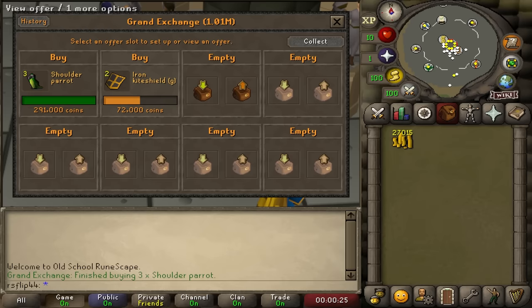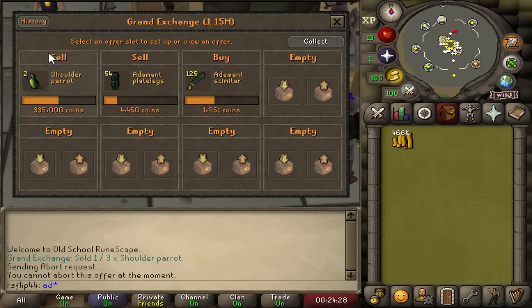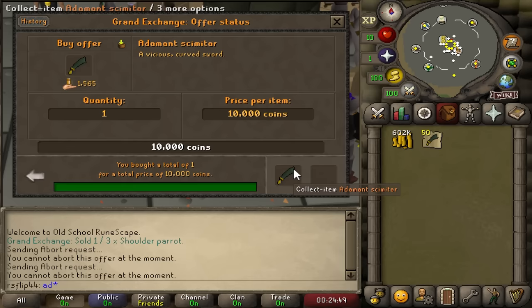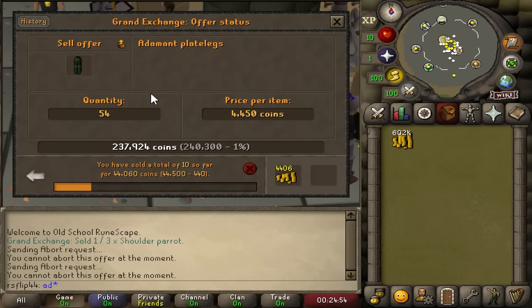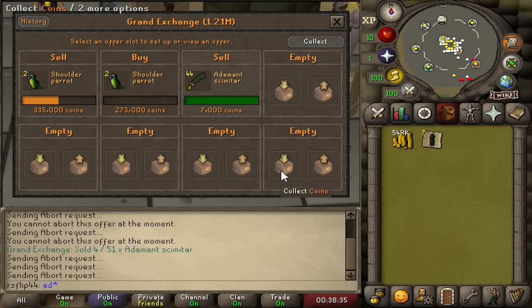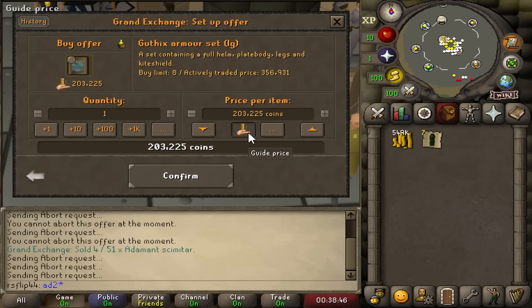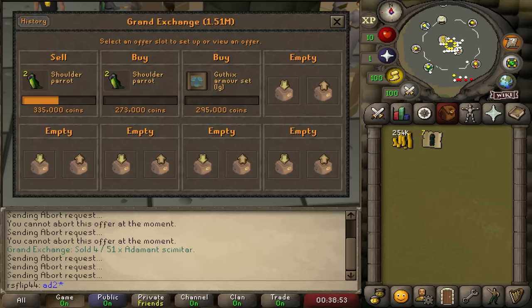Welcome everyone to day 3 - we have 3 parrots that we're selling off. Something really weird is happening with the adamant scimitar again. We're buying them for 2,000 each, but price checking them shows we can sell for 10,000 - so we're literally buying them for 10k and 5x-ing our money. We had to drop the price but still sold them for 7,000 each - that's 5k on each scimitar, and we did 44 of them. That's a 220k profit on 44 adamant scimitars in not even half an hour - now we're talking.